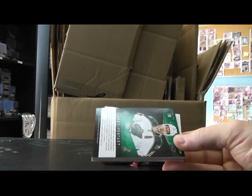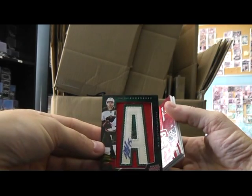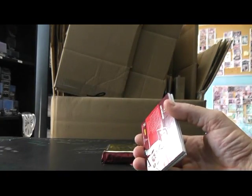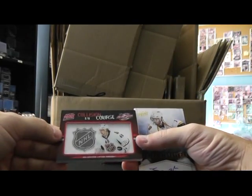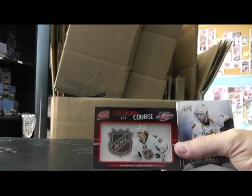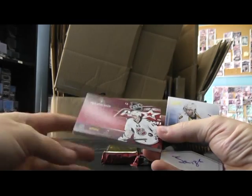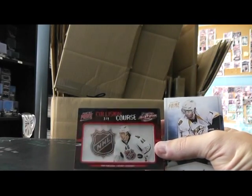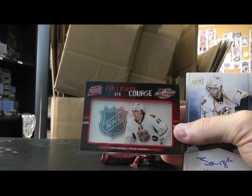Danny Heatley for the Wild — letter patch autograph. Someone said they were happy they got a hit for the Wild — they got two hits for the Wild there. Numbered to 75. Erik Karlsson — one of these two-of-five collision course cards. Goes to the Senators, two of five. The enclosed game-worn material is guaranteed — it's a decal off the helmet, a game-used helmet sticker. NHL helmet sticker, number 2 of 5.